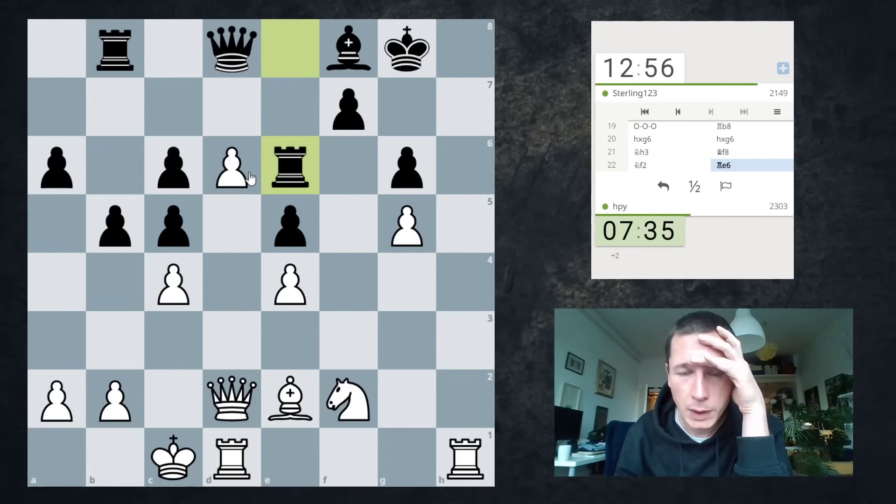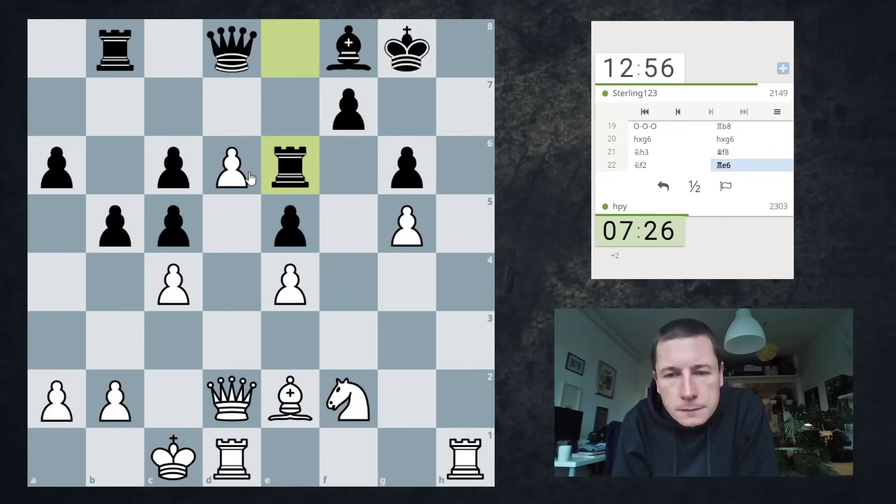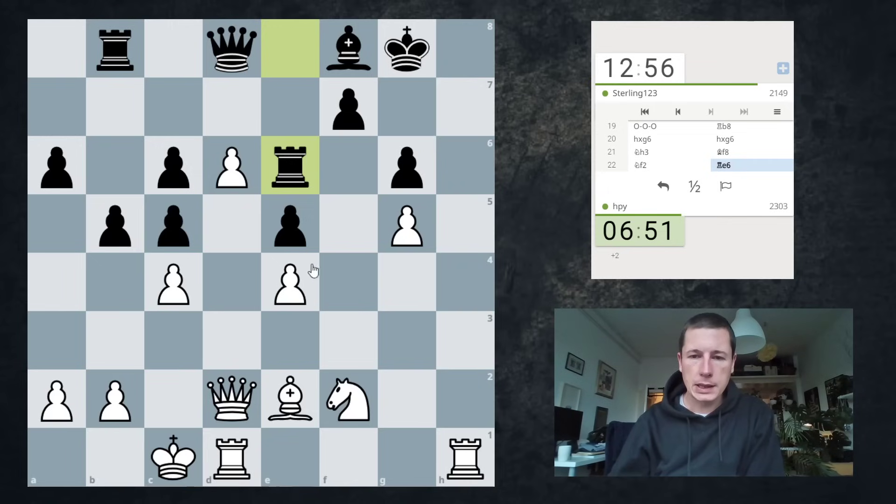I'm guessing I should just move my pawn. Ng4, Rd6, Nf6 check — he has to play Rxf6 — and then I take on d8. So Ng4 works: Ng4, Bd6, Nf6 check, threatening Rh7 mate. Ng4, Rd6, Nf6 check, Rxf6, Qxd8 — let's see if this works.